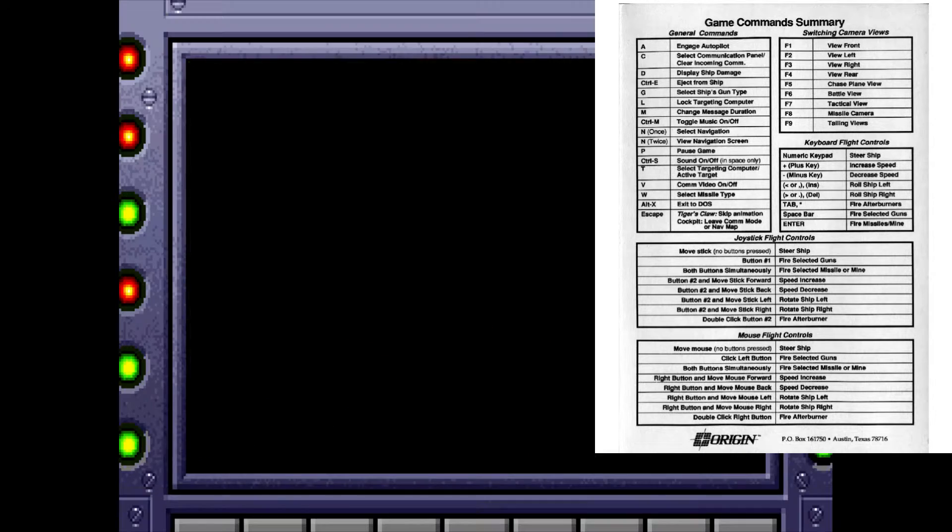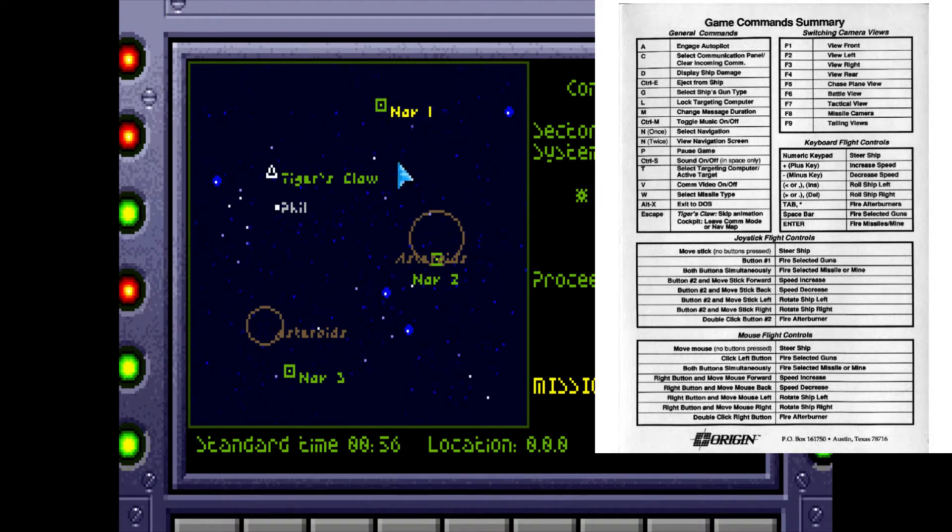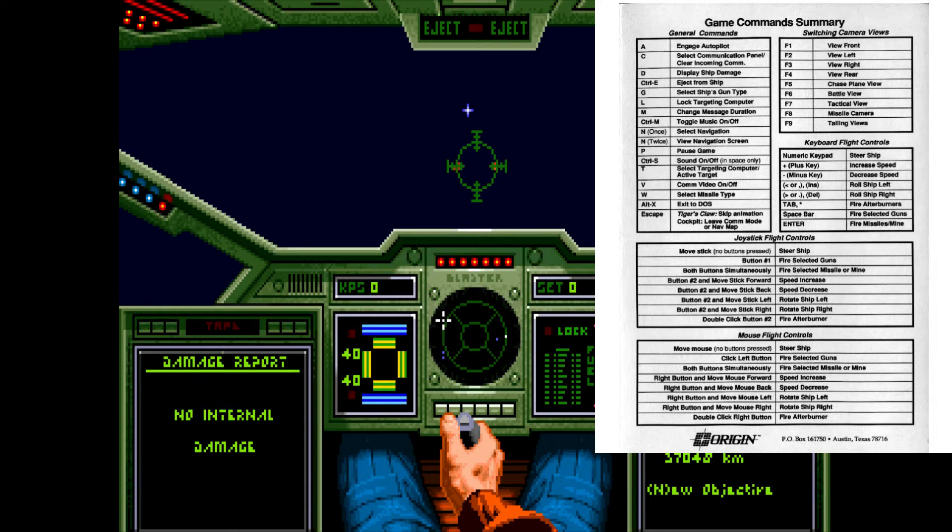N is the navigation map — here you can check out your nav points and see what you have to do. We're going to fly to the first navigation point. Mouse button one shoots the laser. If you push both buttons one and two, you'll fire a missile, but you can also do that with the Return key. And that's pretty much it.